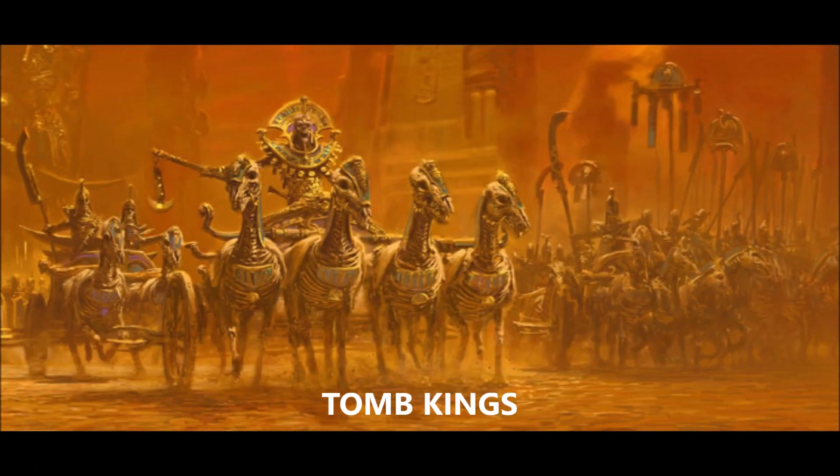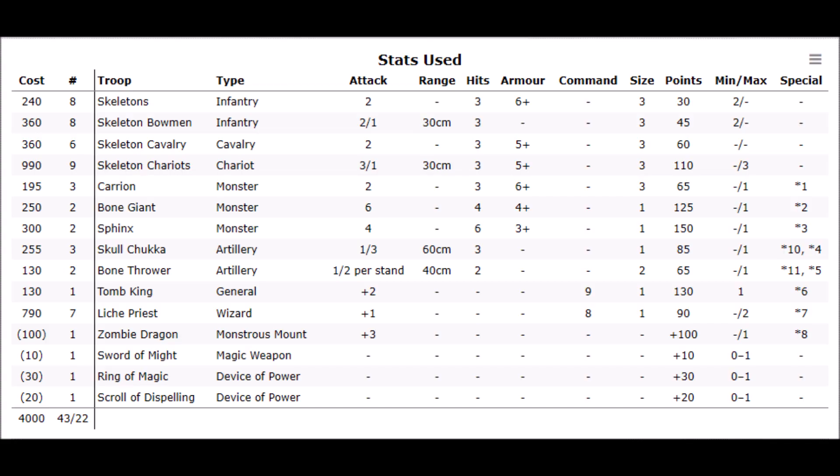The first army will be 4000 points of Tomb Kings. The army includes a corps of light infantry and archers, with a large strike force of chariots and cavalry, a heavy artillery brigade, some monsters, some flyers, and seven wizards.